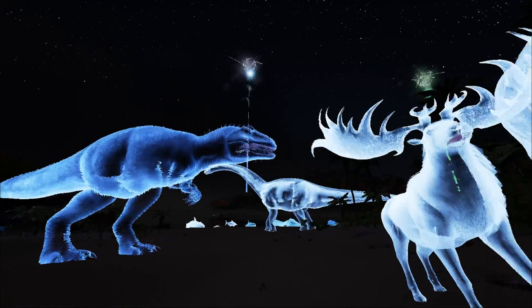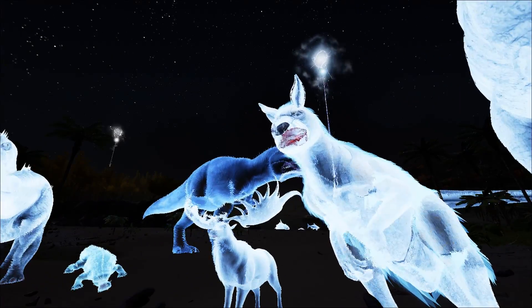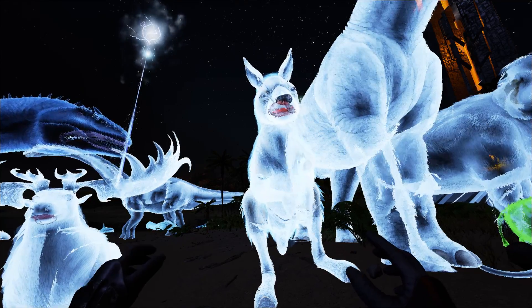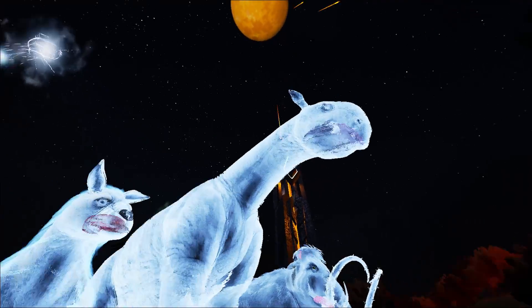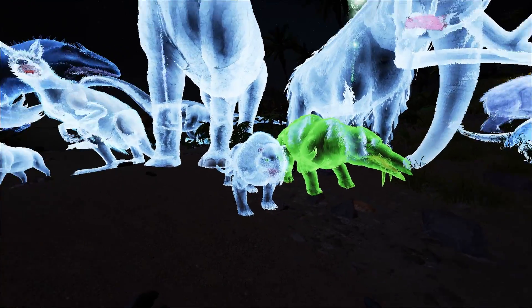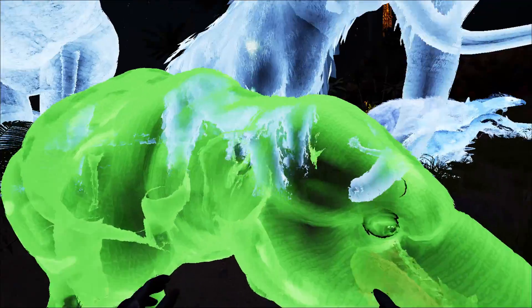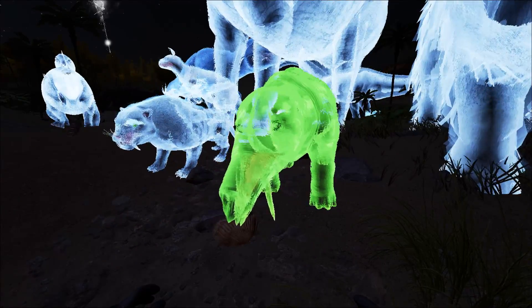We've got the megaloceras which kind of just looks like an ethereal stack — really cool looking. The pteranodon's mouth looks really weird but gives it a visceral ghost look; it almost has like a clown face inside its face, it's creepy. Not sure if that was done intentionally, but props. We've got the paraceratherium and the saber.